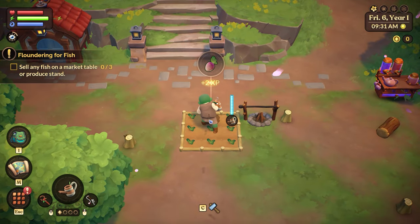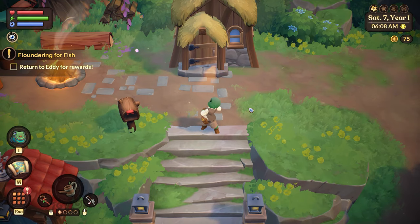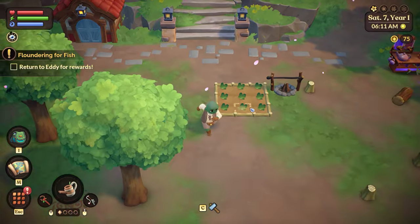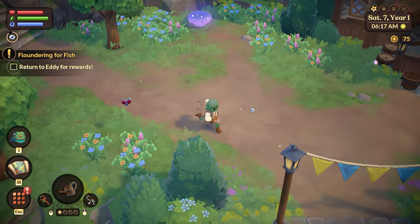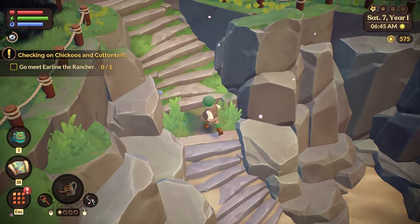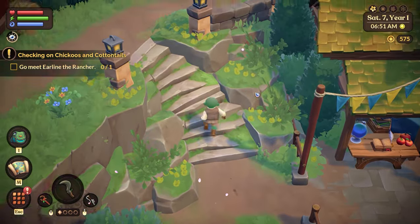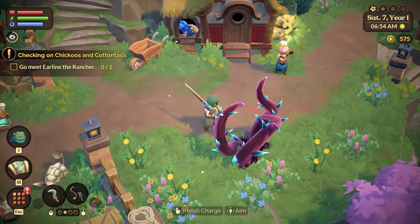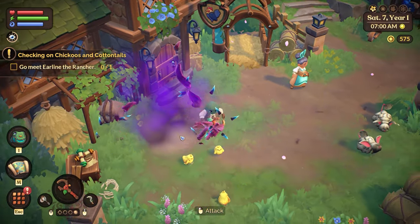I haven't watered my crops in three days. I only got 75 coins for that — selling a shiny fish and two other fish was only 75. Shrek is a little angry at the moment. Now after tending to the fish problem, he wants me to go meet the ranchers. Can I get rid of these now? Go on, get out of here.